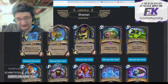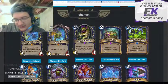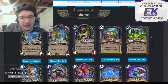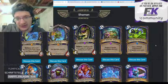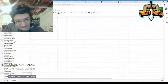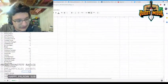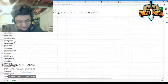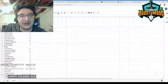Hagatha's Scheme — five mana Shaman spell, deal one damage to all minions, upgrades each turn. I think this card is pretty powerful. It's obviously a bad topdeck, but if you get it early versus aggro it can be game-winning. It can give you a lot of leverage in that matchup and is a pretty powerful card for controlling Shaman decks.